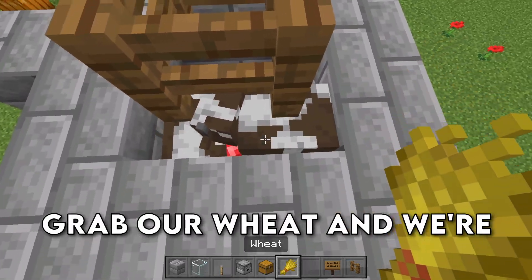Grab your signs and place down two signs on these glass blocks, so that way only baby cows are going to make it into the kill chamber. We're then going to plug up this hole, and this farm is now ready to be used.